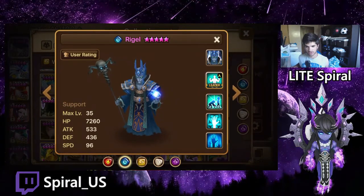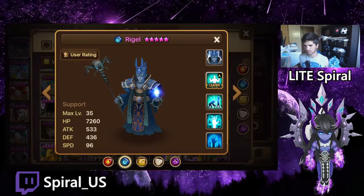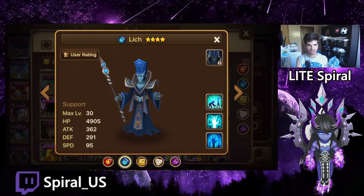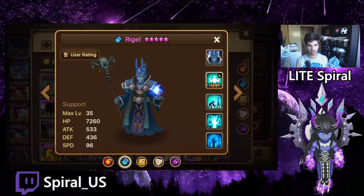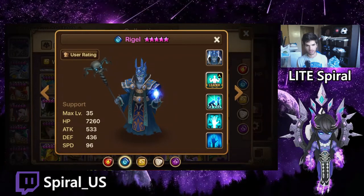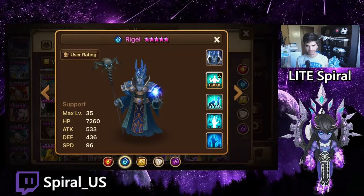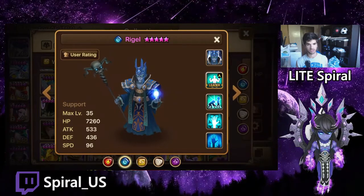As you guys probably know, every type of monster has the same first skill — so every lich has the same first skill, every nine-tailed fox has the same first skill, every rakshasa has the same first skill. But the second skills and third skills typically differ.